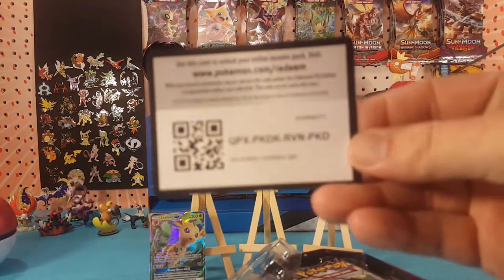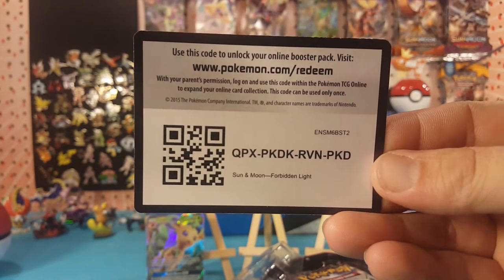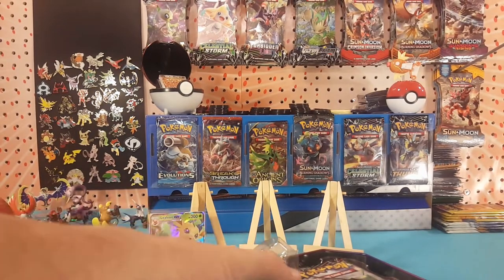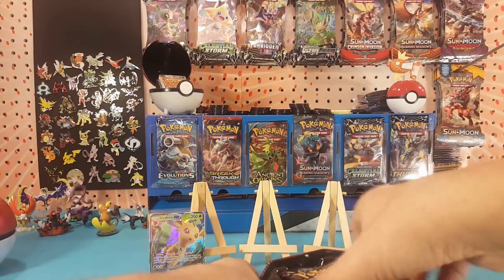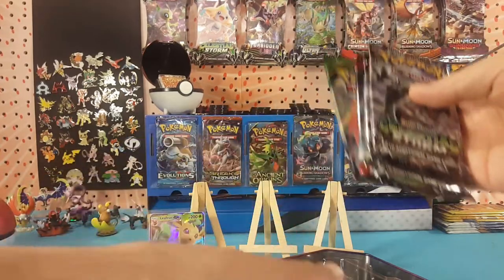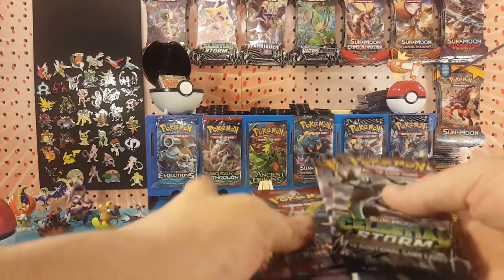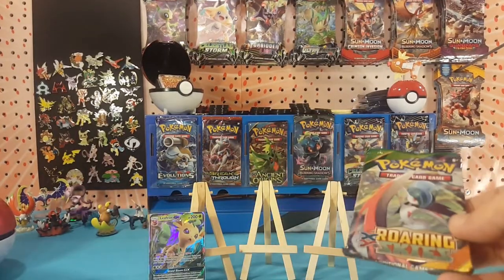Here is a Forbidden Light code card — let me know in the comments below what you guys get with these code cards. Packs inside: two Celestial Storm, Crimson Invasion, and Roaring Skies. Odd combination, but what's new with the tins right? I think we'll start with the Roaring Skies.